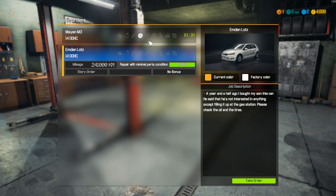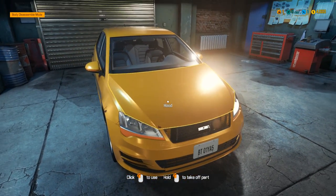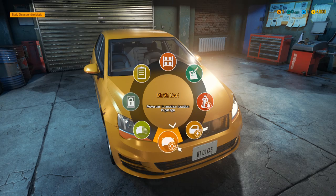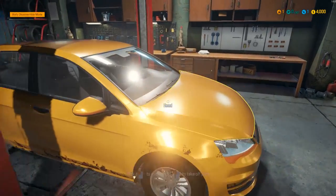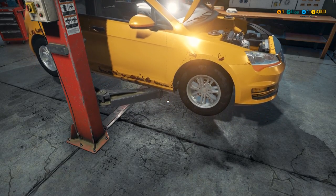So we got two cars here. A year and a half ago someone bought their son this car — he's not interested in anything except filling it up at the gas station. Please check the oil and tires. This looks like a simple order that a garage will take in: just check oil and tires, that's it. So tires are bad, okay. We're gonna get our first experience at mounting tires right now. Let's move the car over to car lifter A.